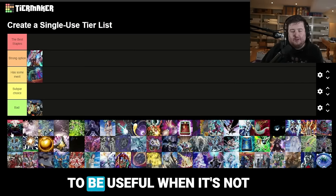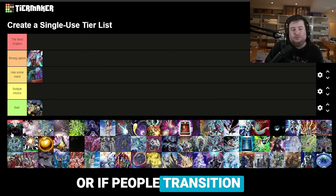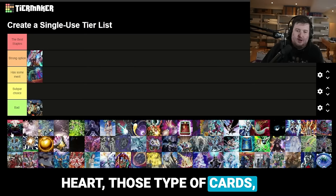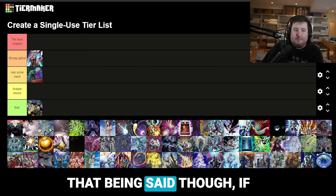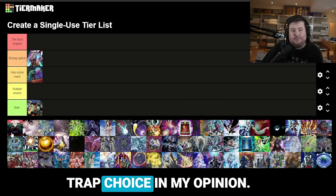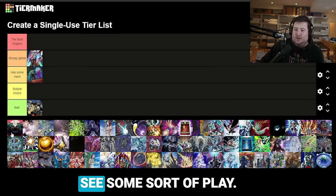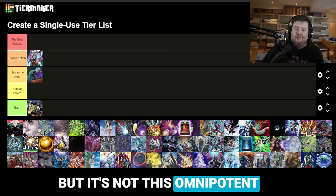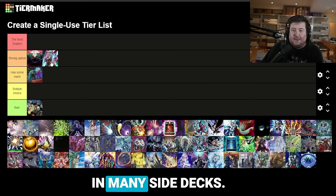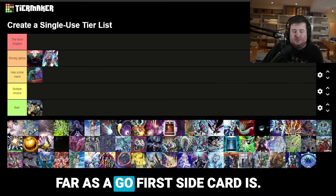You have to pair Anti-Spell with other cards for it to be useful when you're looking for a bomb siding card going first. When people transition to board breaker strategies — cards like Super Polymerization, Thrust, Talents, Change of Heart — then Anti-Spell is brilliant. That said, if you're in a very hand-trap-heavy meta and focusing entirely on hand traps, it actually isn't the correct trap choice. It's not terrible, but it's lackluster. That's why we've seen Summon Limit, Strike, and Judgment all see some play. This card is a strong option and will be present in many side decks, but it is not by far the best go-first side card.